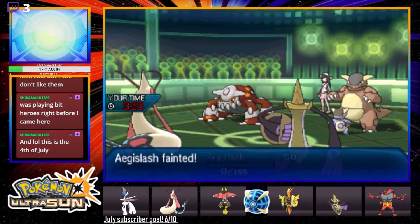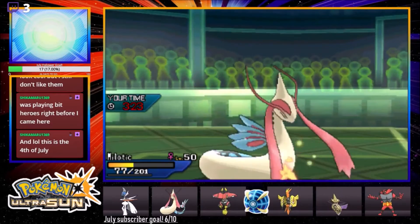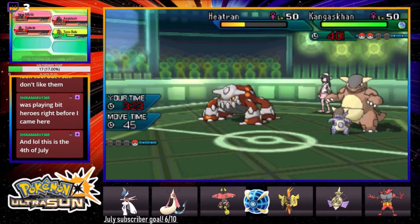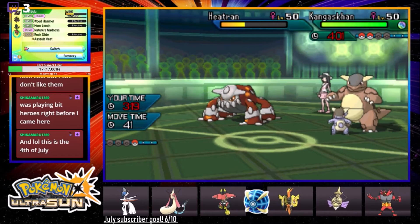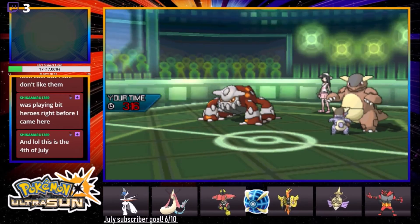I almost got it - I didn't know how fast the Heatran was. Yeah, we lose. Is there any way I win this? We've seen Earth Power, Sub - we've seen all his moves except Protect, so you have to assume his last move is Protect. I have Rock Slide - I think I actually have to lock myself on Rock Slide. That's actually my best play.